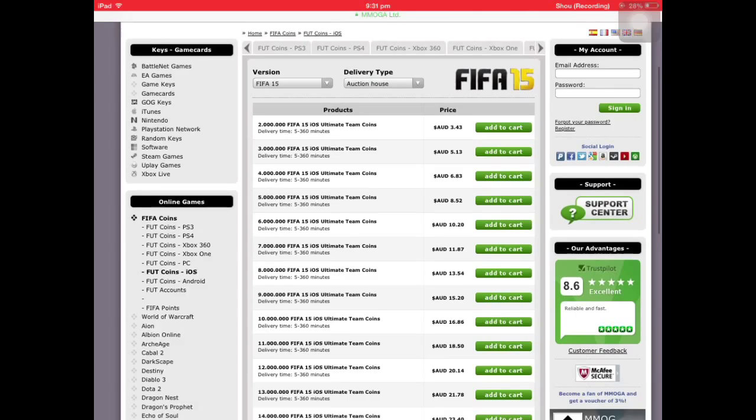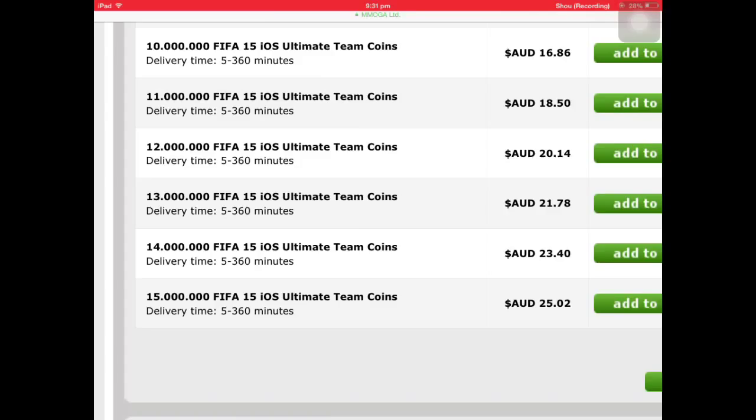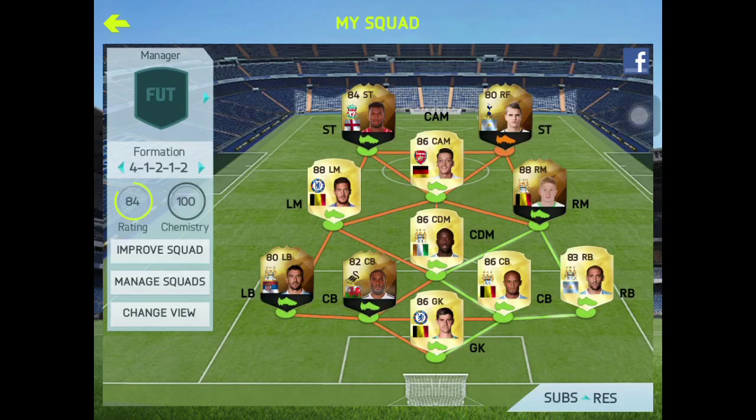If you guys want cheap and reliable coins, go to MMOGA. They have an automated service and they are very quick, so you can get your coins instantly. You can get two million for three Australian dollars.